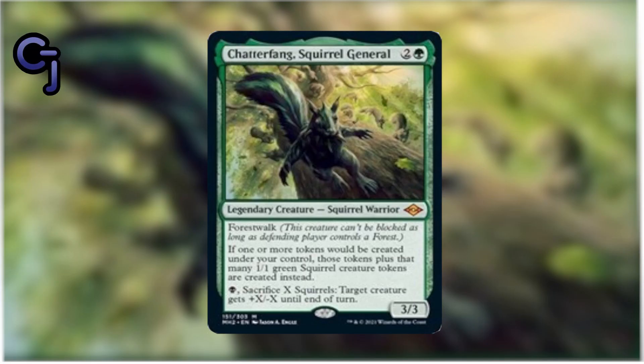There are also planeswalkers coming in this set. Can you say squirrels? We just got the best squirrel commander in Chatterfang. It's a squirrel warrior for two colors and green, with forestwalk. It reads: if one or more tokens would be created under your control, you create that many plus one additional 1/1 squirrel tokens instead. For black, you can sacrifice X squirrels and a target creature gets plus X minus X until end of turn. There's also a squirrel lord giving squirrels plus one plus one, and a storm sorcery that creates squirrel tokens — so now you can make 15 squirrels and give them flying to swing for lethal.